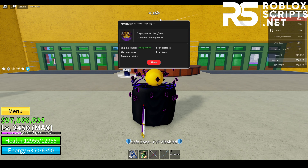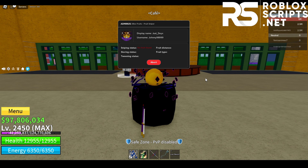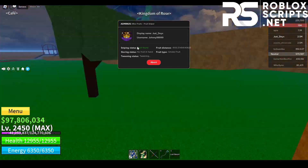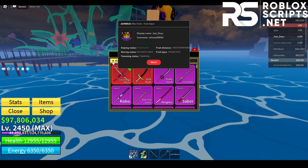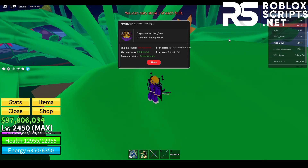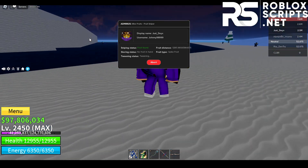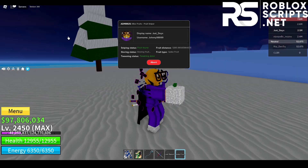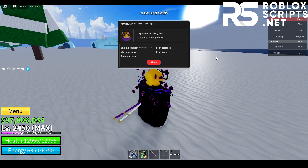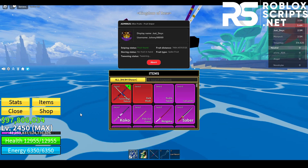You can AFK and leave this overnight — go to sleep — and it will farm every single fruit it can find in any world, any server, which is really OP. I've just joined another server and found the Smoke Fruit. Then the Spike Fruit — I teleported to it and it stored it. Now right there we've found like eight fruits already within ten minutes. If you keep this up overnight, you might just find every fruit in the game.